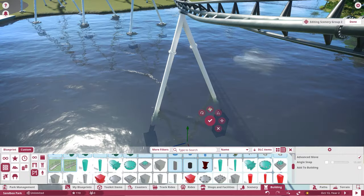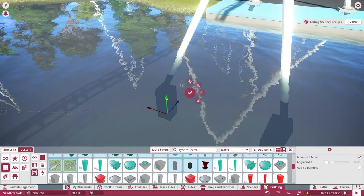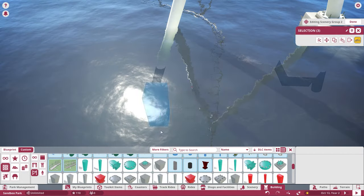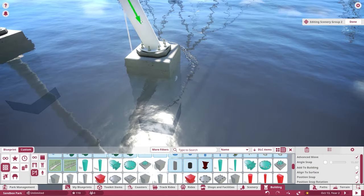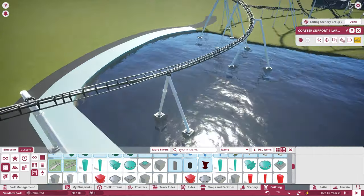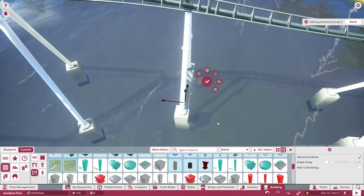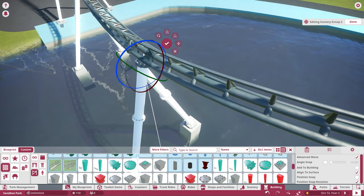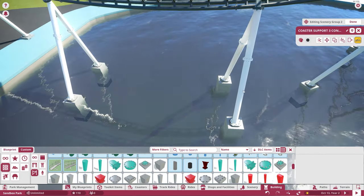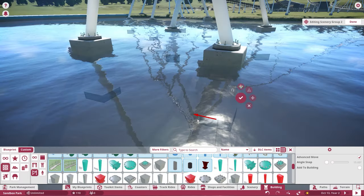I also upgraded my RAM sticks to have faster RAM, going from 3,000 MHz to 3,600 MHz, since Ryzen processors do like to have faster RAM. I also upgraded my power supply from 750 Watt to 1,000 Watt, just in case I want to upgrade more in the near future. The only things I didn't upgrade were my hard drive, SSD, and my GPU — and the case is still the same.